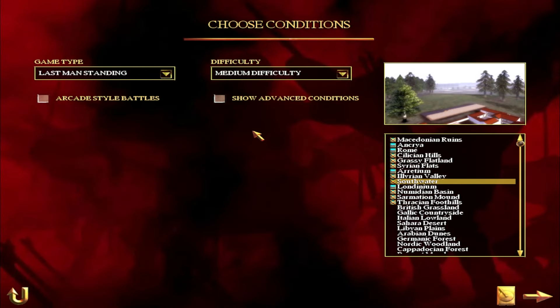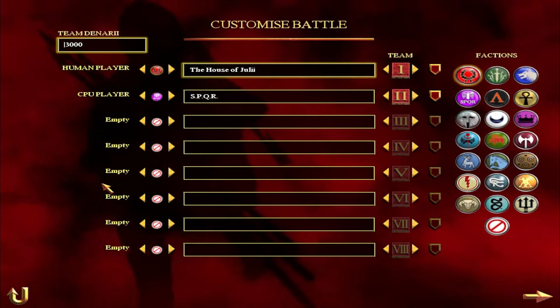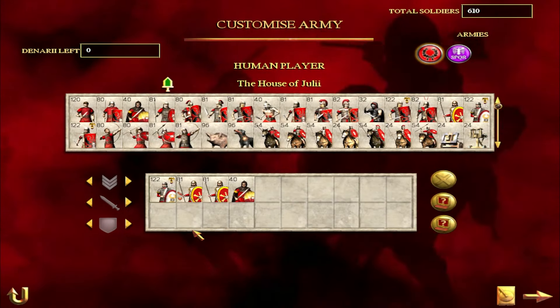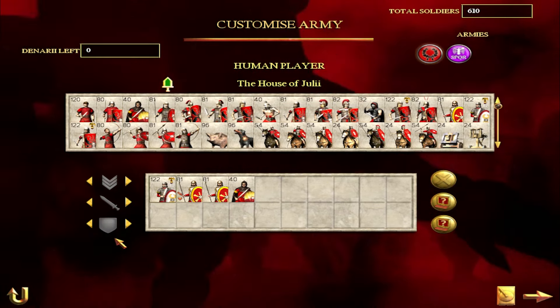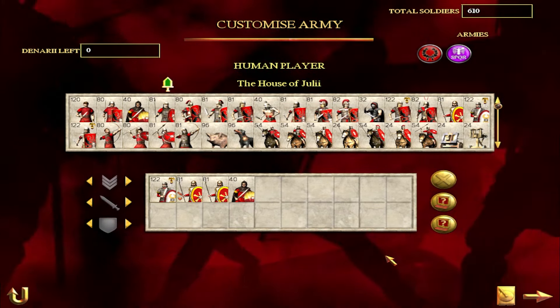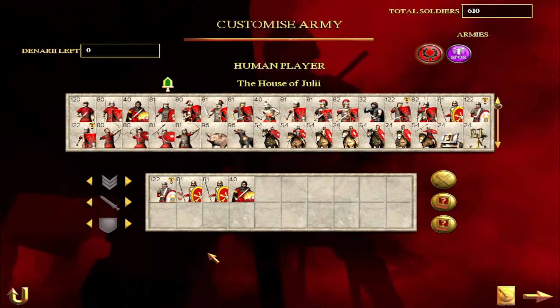As ever we are playing on medium difficulty, just to make sure there are no buffs or debuffs for any particular unit. And obviously there is a little modding to set this up, particularly with these Barbarian Invasion factions. If you want to do this yourself there is a guide for adding units between the base game and the DLC — I'll put that in the description and above at the top right for now. But for the time being, let's get into battle and see how the AI fares.